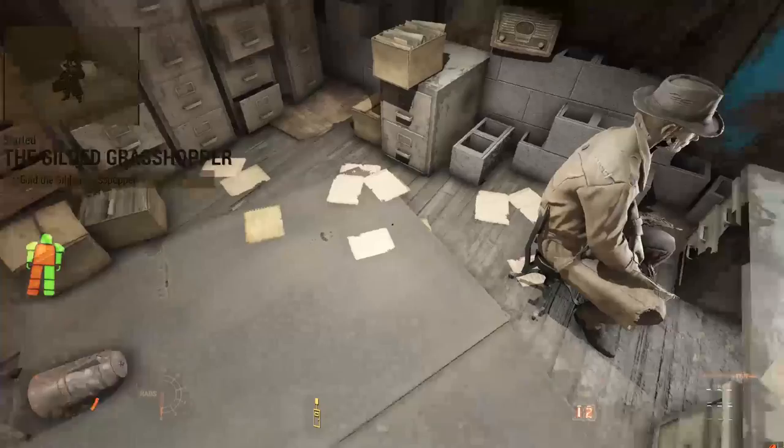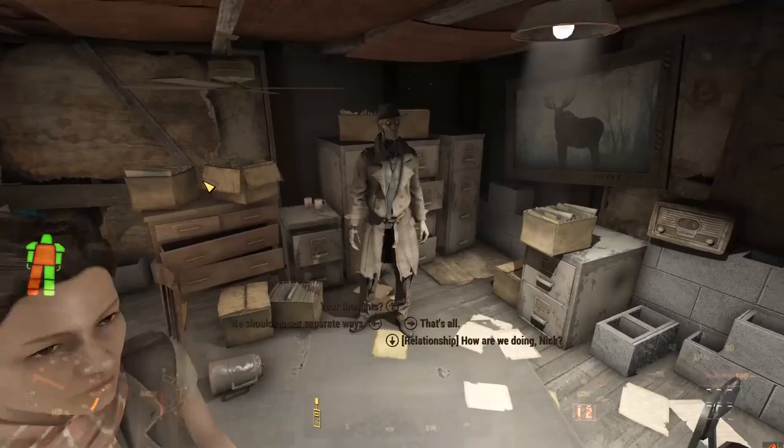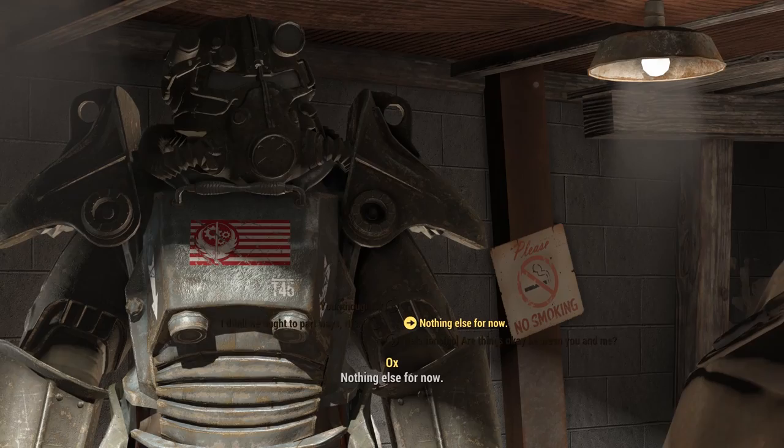Sounds like Marty and Nick were one-time companions and treasure hunters, but for some reason they either fell out or didn't see eye to eye. It looks like Marty went in search of the Gilded Grasshopper by himself. But now that Nick has you, the two of you can race after Marty to see if you can find him and the Gilded Grasshopper. The adventure takes you to the doorstep of Faneuil Hall.